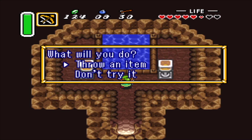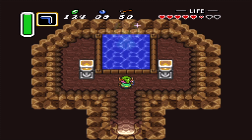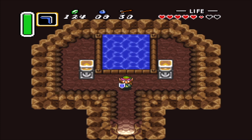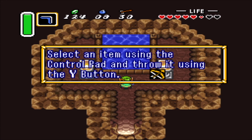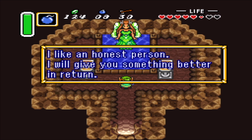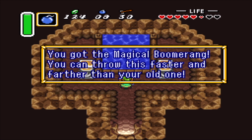Now it's time we throw an item in. We need to be truthful — I like an honest person. I will give you something better in return. This gives us the magic boomerang. You can throw this faster and farther than your old one.